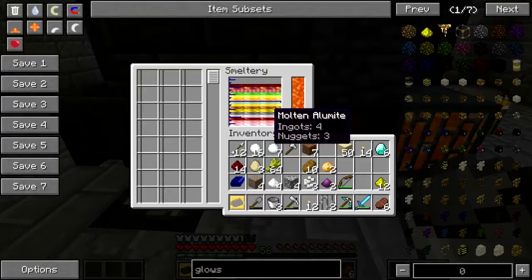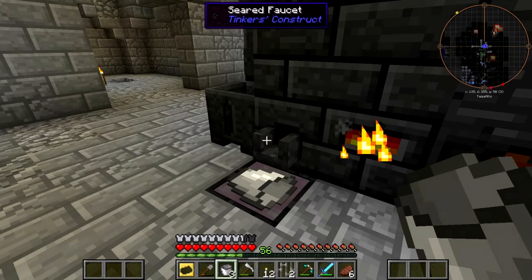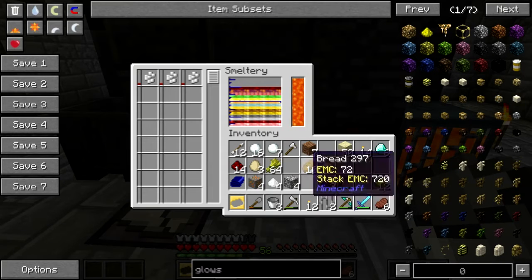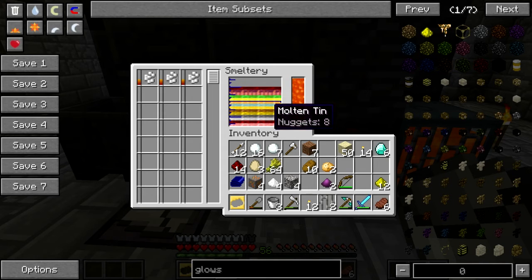We're gonna hopefully get a bucket of pink stuff here. I don't know if that's gonna be enough. Please be enough. Not quite, that's okay. We need more aluminum. I've got obsidian, and whatever else it is — is it iron? Well, we're about to find out. Oh, I got some copper too, which is pretty awesome. I need to get as much of the tin as possible out of here first though.